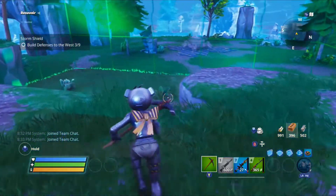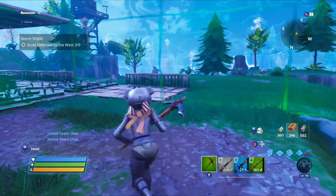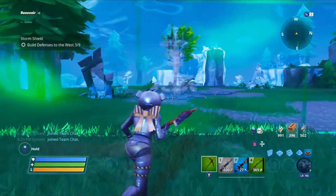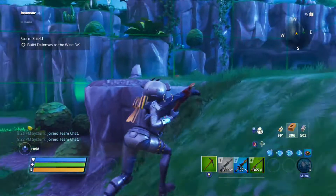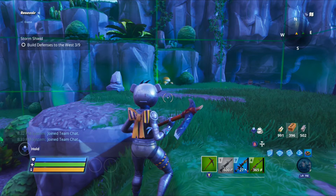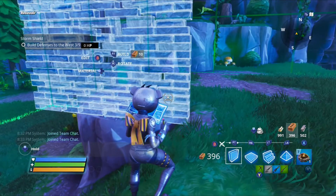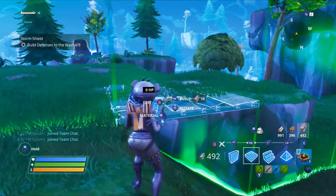Now notice I haven't put traps down yet. Our resources for traps are very limited right now, so I want to start the structure first. We have the box. Ramps are bad news for traps - there's really not much you can do with a trap on the ramp; you have to do it before or after. That's a straight shot to our storm shield, so we want to switch to metal and start building up here.